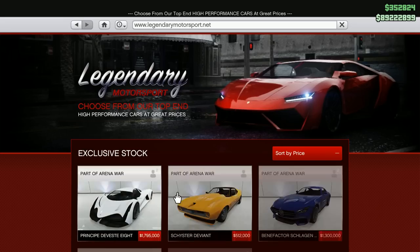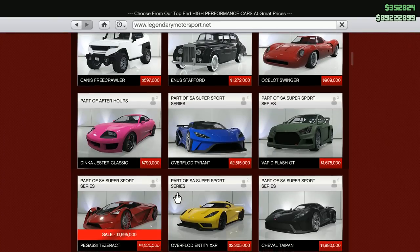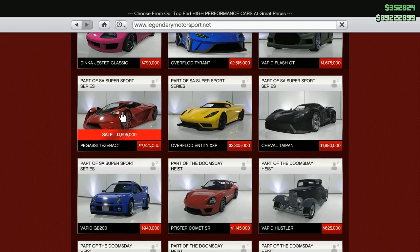We go to Legendary Motorsport and order it right to our garage here, then we'll take it across town and put it right beside all our other Pegasis. Normally it's very expensive — two million, eight hundred and twenty-five thousand — but we're getting 40% off for the next couple days until Thursday the 20th. Forty percent off is pretty good, saves us over a million dollars. It's part of the San Andreas Supersport Series from last year, seats two.